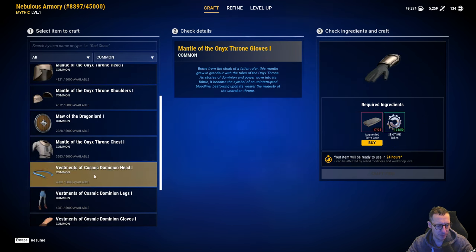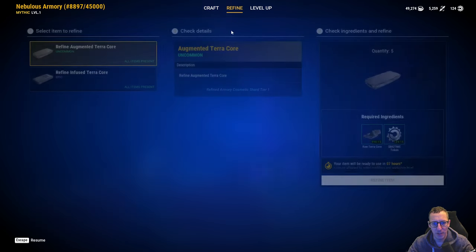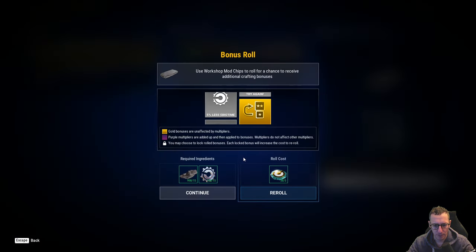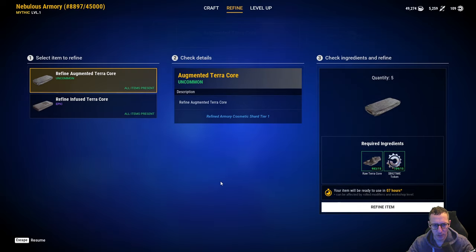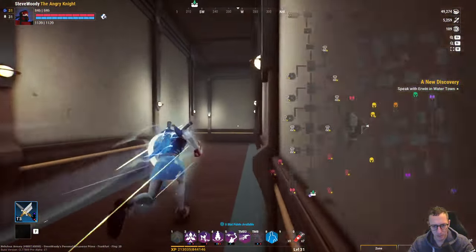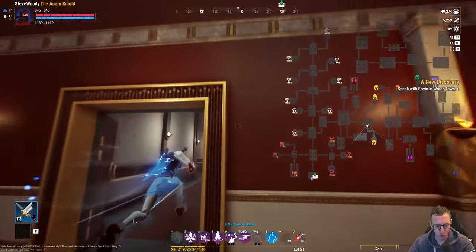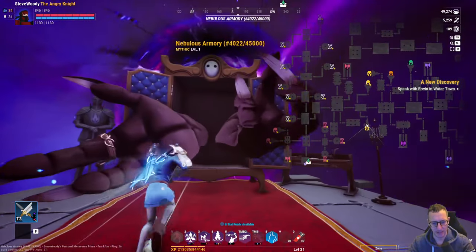So I come back to common and I don't have enough Augmented Terror Core, which means I need to refine some more - and this is again going to cost me some more Big Time. We're going to go ahead and refine this now. We can roll this as well, it's going to cost a little bit. There we go, we'll do that. And that's going to take seven hours, so we're going to leave that.